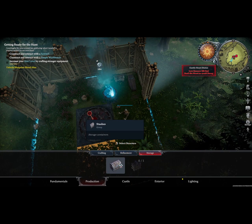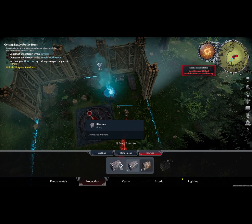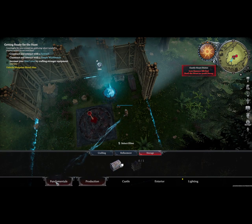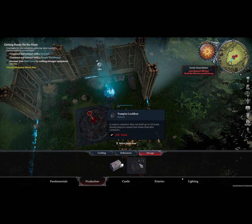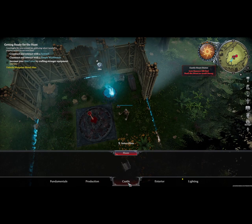In Storage, we have access to our Stashes, and you may notice that we also have access to Stashes through the Fundamentals tab. Under the Storage tab, we have access to the Vampire Lockbox, a special stash that enemy Vampires cannot loot.